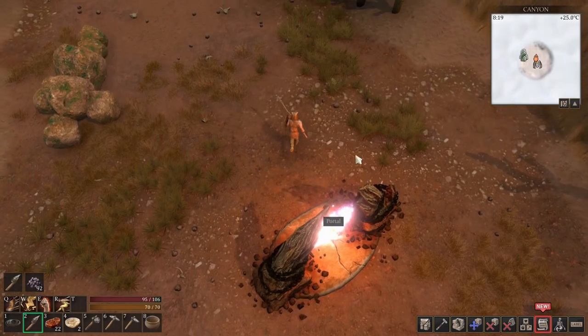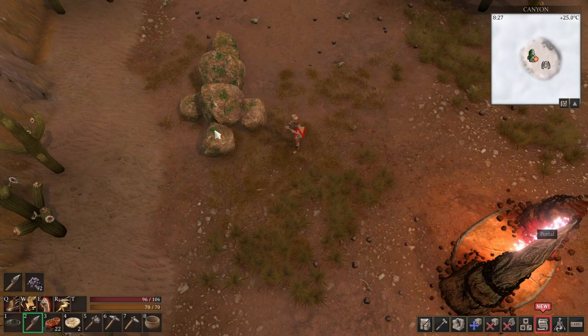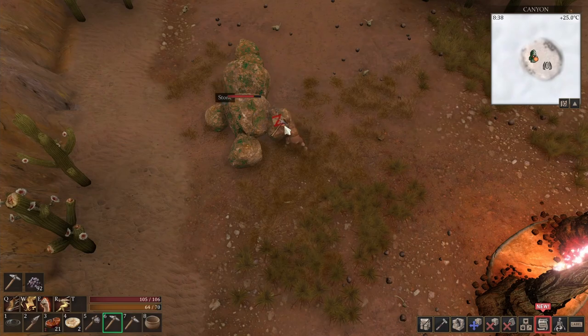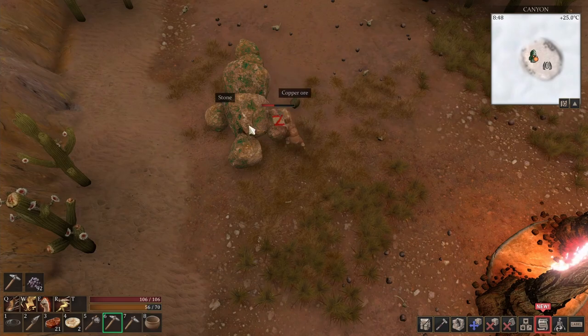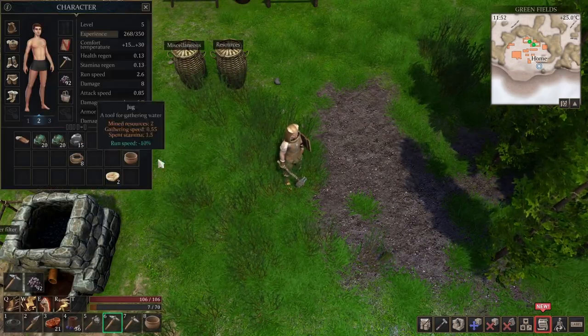We've completed a new terrain area. There's nothing on the map but look — there are green patches, that must be copper. Let's check — yep, that's copper! I'm gonna collect all the copper and head back to my base. I'm back and this is how much copper we got — four pieces of copper.